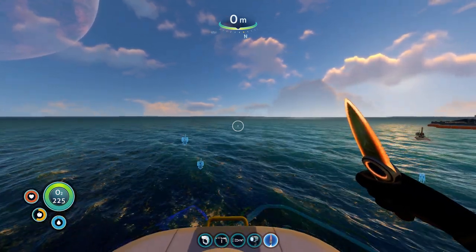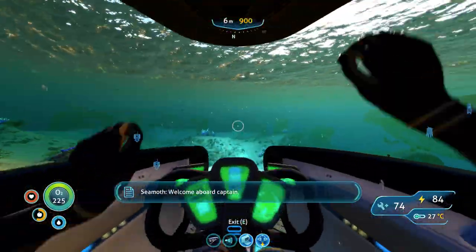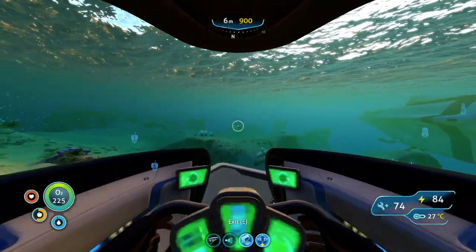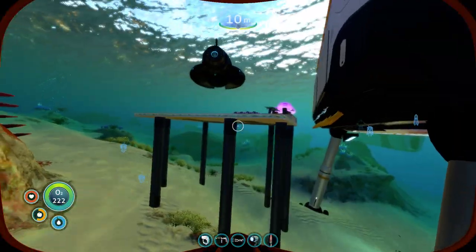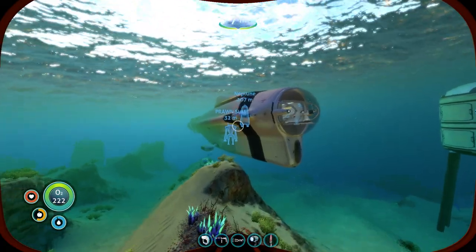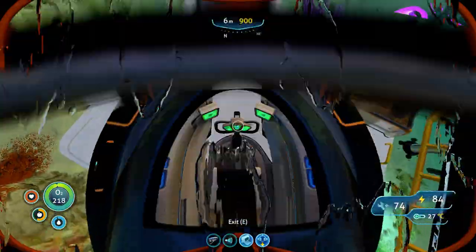Hey, what's up guys, it's Inferno. Today I'll be showing you the absolute easiest way to get to the Lost River in Subnautica. Before we get started, the Lost River is an end-game location — I'd say you should go there end-game. It's a location that's pretty far away, a huge cave system that can go really deep — up to about 2000 meters. You want a fully upgraded sea moth, and if you're going into the lava zones you'll want your Cyclops with a Prawn Suit.